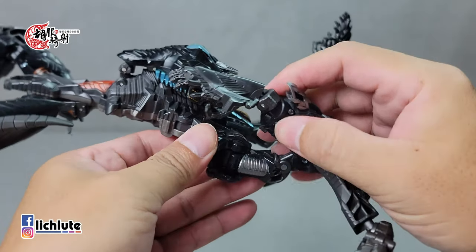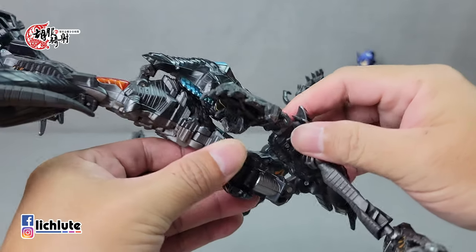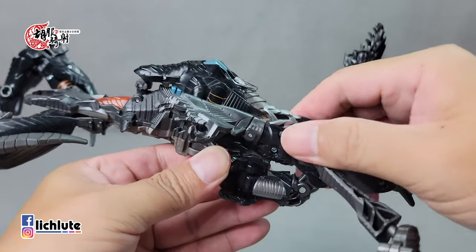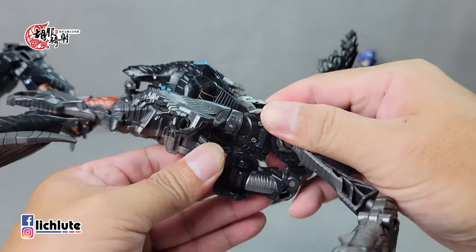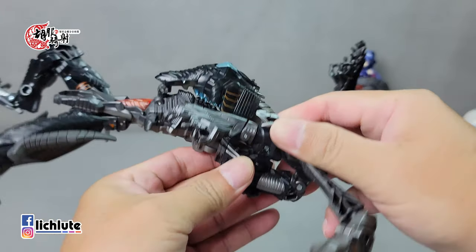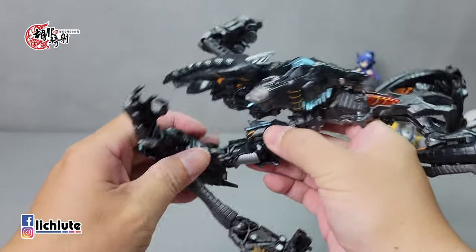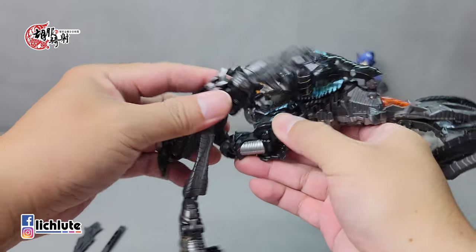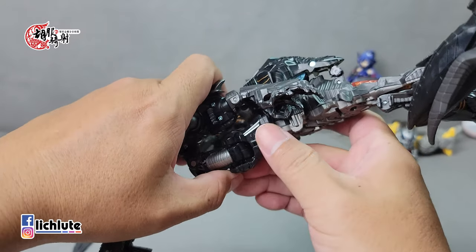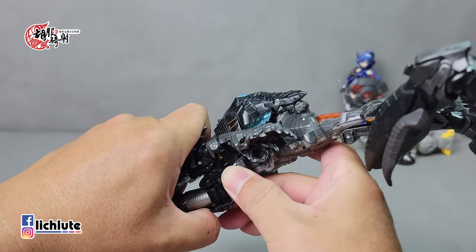接下来把手臂转到这里，将这个地方有一块凸要扣进到这个地方这个洞，利用这里的一个双重关节把它给扣进去。扣进去的时候手掌稍微倾斜这样一个角度会比较容易一点，总而言之把这个地方扣进去。这边另外一侧也是一样的，它的变形就是硬扣而已，没有什么很大的难度，甚至可以说跟09年的变形差不了多少。